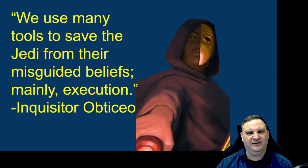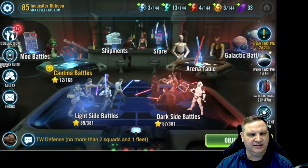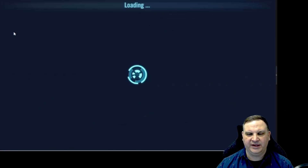Greetings Inquisitor, welcome to the Holocron. This is week 9 in the Rise of Obtisio. I started this account on January 1st, used the Hyperdrive Bundle, and I'm doing weekly updates to show y'all how I'm building the account to rise quickly through the new Grand Arena system. Building the account this way will also help us in fleet arena placement and conquest. Any questions, please post in the comments. Let's get in here and see what happened with the account this week.